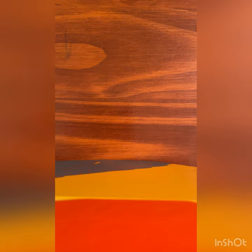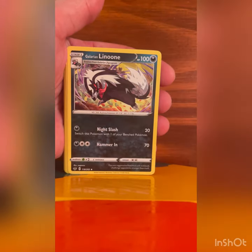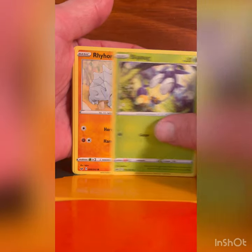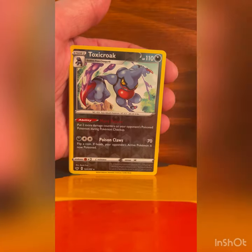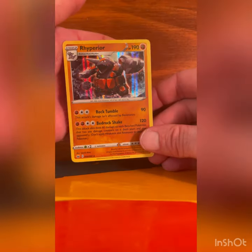Alright, our last Sword and Shield pack. Forward to the front, here we go: Energy, Galvantula, Lightning, Moon Energy, Switch, Chewtle, Blipbug, Rhyhorn, Clobbopus, Goldeen, Toxicroak Reverse, and a Rhyperior Holographic. There we go.